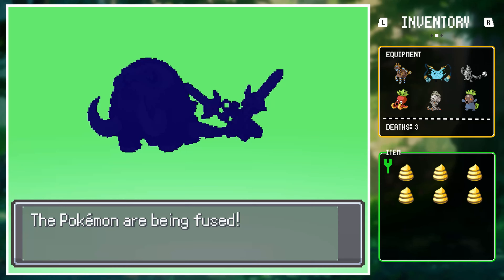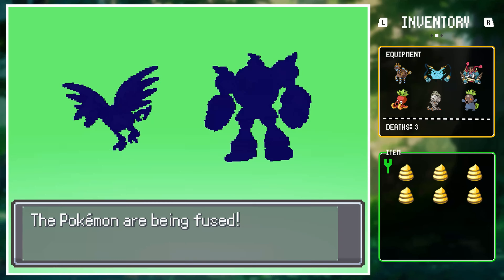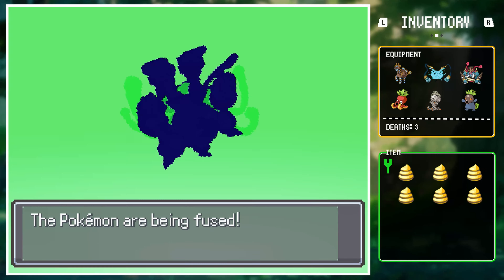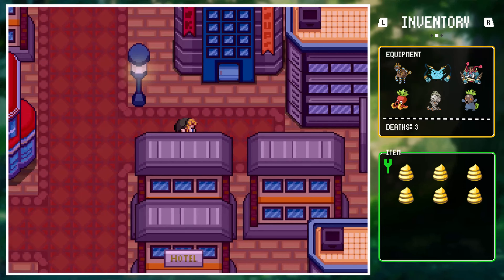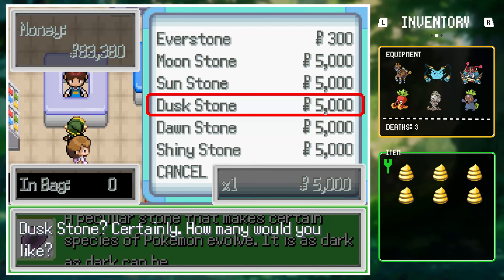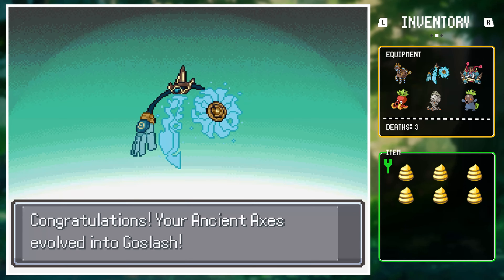Three tickets this time! First up is Ganon, the Deu Swine — how did Navi manage that? The next ticket is Va Meadow the Gomori, another Divine Beast! And the last of the three is a Guardian Stalker — run, Link! Link ran so far he ended up in Goldenrod City via a non-spirit train. While there, he picked up a Dust Stone to evolve Ancient Axes into Guardian Shield, really kitting out his team.